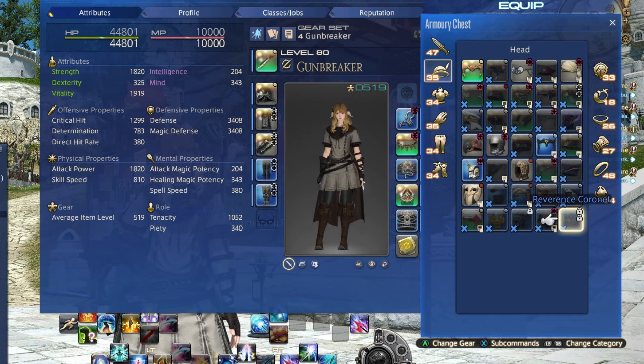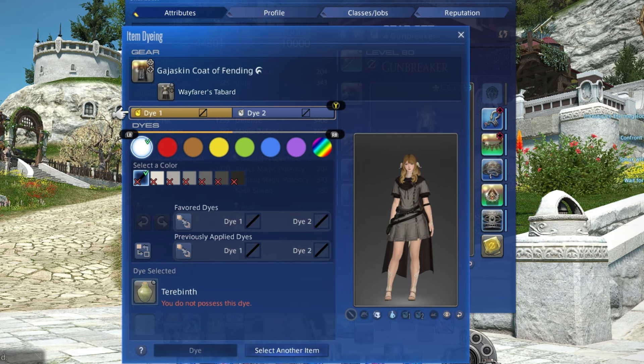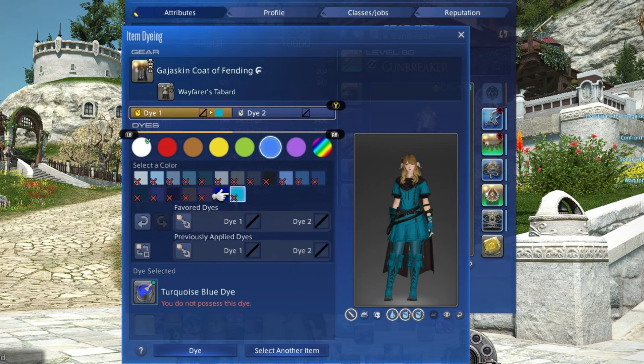The new dying screen looks like this. You can select your dye channel here, and you can select your dye colors here. Right-click or press the menu button on a color to set it as a favorite dye.